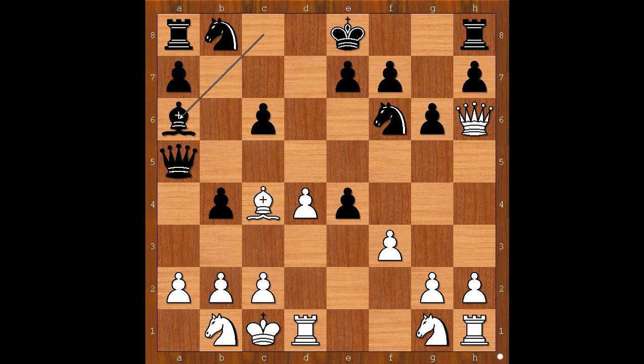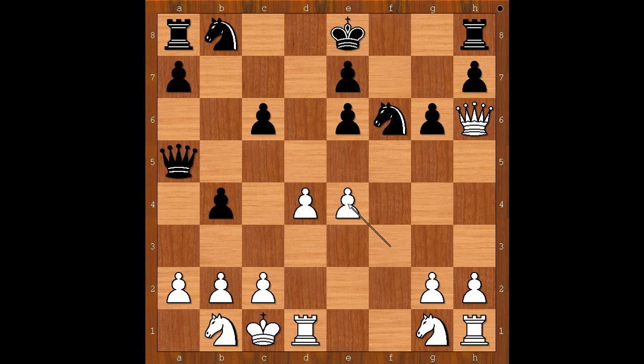Perhaps bishop to a6 should have been considered. Pawn takes pawn on f3 is not recommended because it is only helping white to bring more pieces into the game. Bishop to e6 was played. Bishop takes on e6, f takes on e6, f takes on e4. This is a very interesting moment of the game. Playing with black pieces has lots of choices — some are knight takes on e4, queen takes on a2, and a developing move like knight from b to d7. And this is the move played in the game.